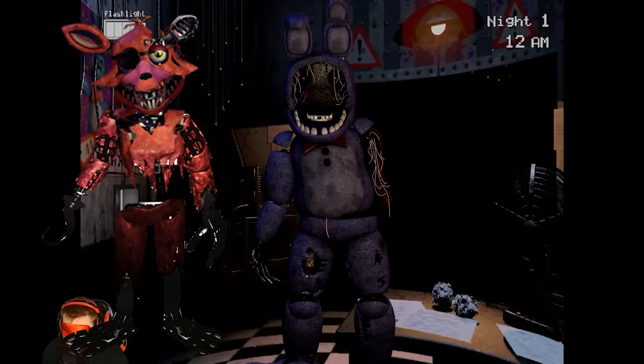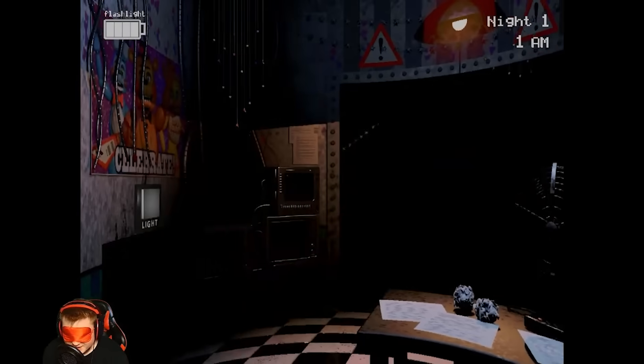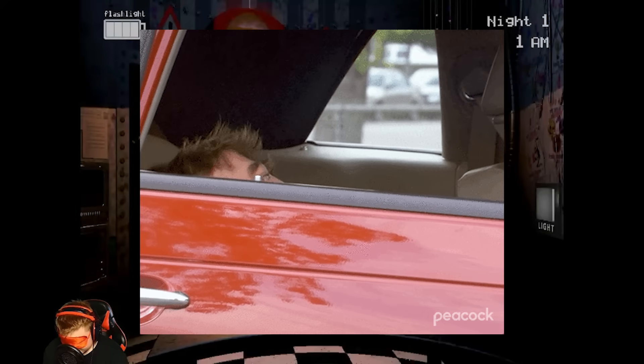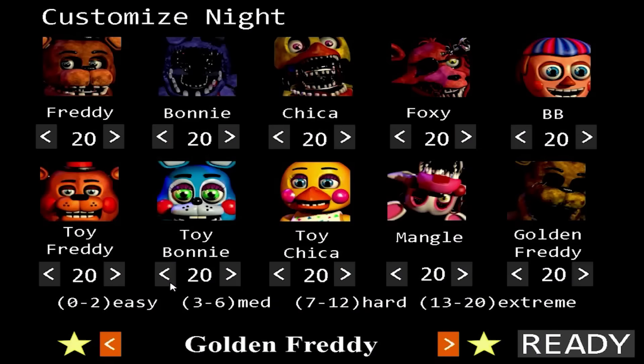Good thing it makes a sound when it's being wound up, because if I go over six notches Foxy, Bonnie, or Chica will definitely get me. After that I close my monitor and put on the Freddy mask immediately — this protects me against Bonnie, Chica, Freddy, Golden Freddy, and Toy Freddy. I then repeat this all night. This is the same strategy used for the 10/20 custom night.